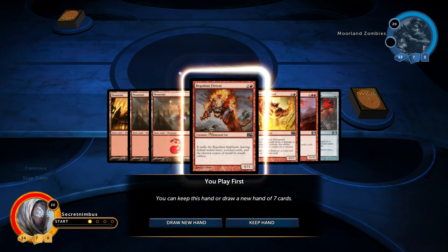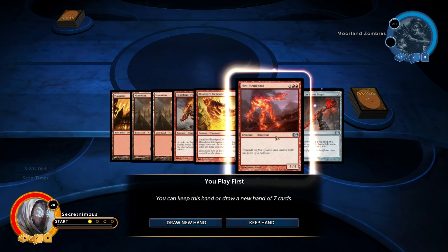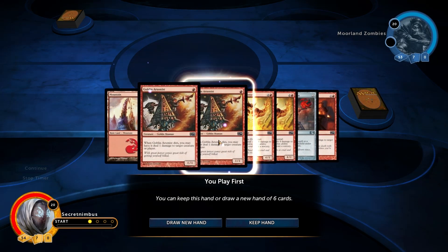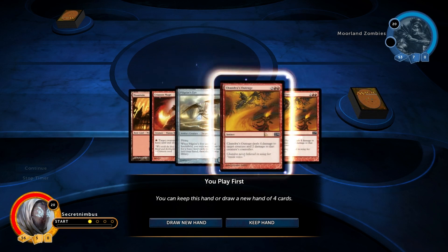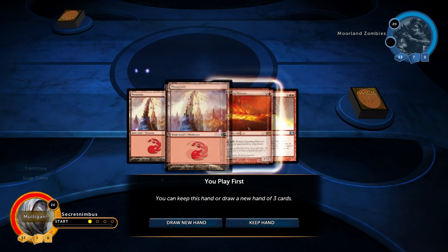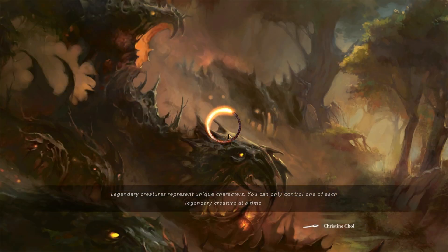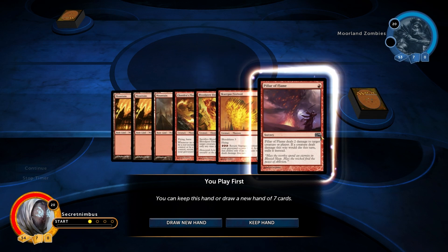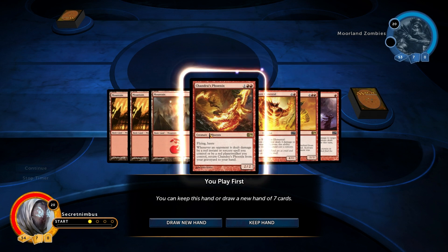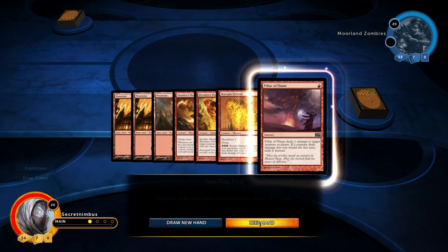So what kind of hand have I got here? I've got a couple of decent monsters and a decent artifact, but I haven't really got any monsters I can summon early on, so let's draw a new hand. Not really many land cards in this one, let's draw again. Again not many land cards — what I really want is a couple of land cards. Wait, am I getting less and less cards every time? I didn't realise that. Let's restart this duel — I didn't realise that drawing a new hand meant you draw less cards every time. OK, this one looks alright — I've got something I can play early on, so I'll keep this hand.